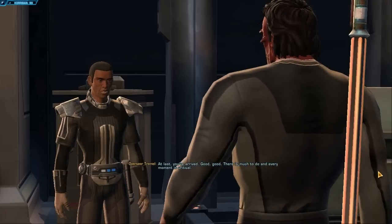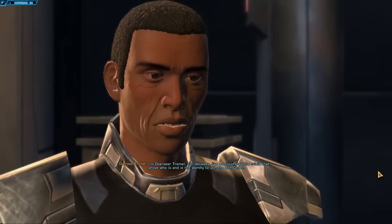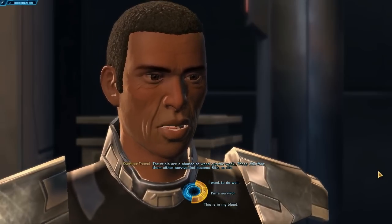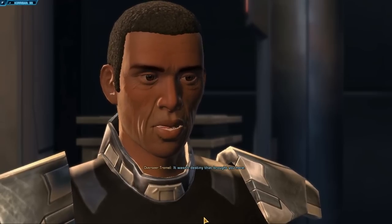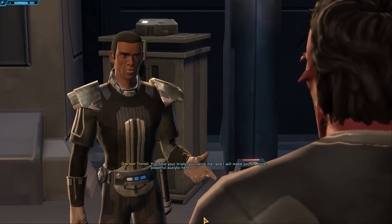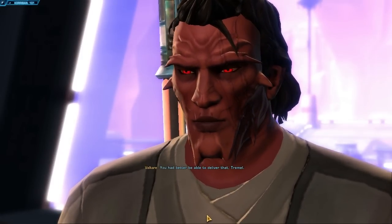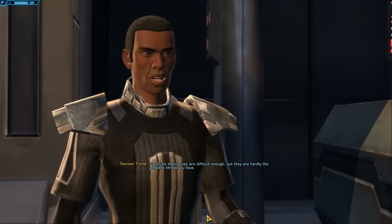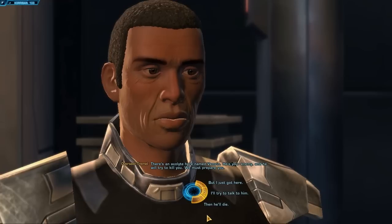There is much to do and every moment is critical. I am Overseer Tremel. For decades I have administered the trials that prove who is and is not worthy to join the Sith Order. The trials are a chance to weed out the weak — those who face them either survive and become Sith, or die. Mark my words — I am destined to be Sith. It wasn't destiny that brought you here. You are here ahead of schedule because of me. I expect you to obey. You face your trials, you serve me, and I will make you the most powerful Acolyte here. You had better be able to deliver that, Tremel. Leave your doubt at the door — there's no room for it in here and no time to waste.